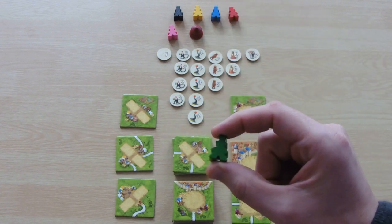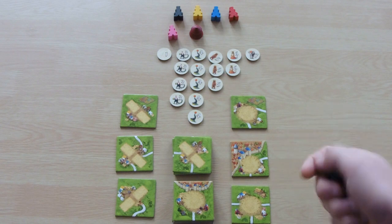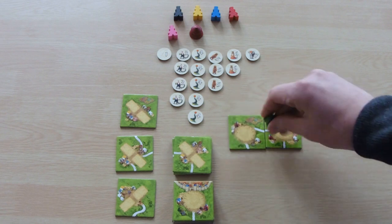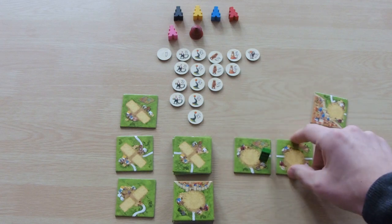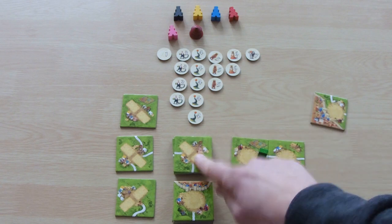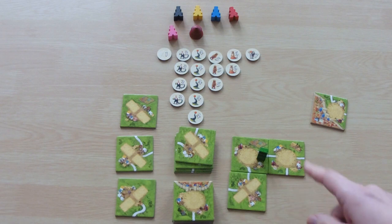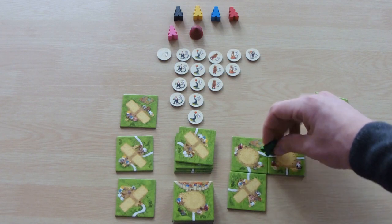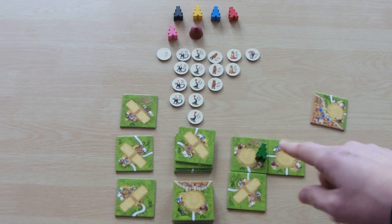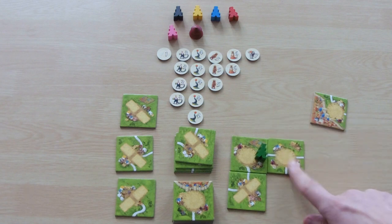Now the ringmaster — it's basically just a meeple and can be used in all instances: any feature including farms. However, when the feature it's on is completed, it scores bonus points. For example, if he's on a road with two circus tiles next to him, he scores the road points plus an additional two points per circus tile. This also counts for acrobat tiles — so two, four, six extra points on top of the road. An extra two points per circus or acrobat tile within the eight squares around him — he's kind of like a monastery scorer himself.